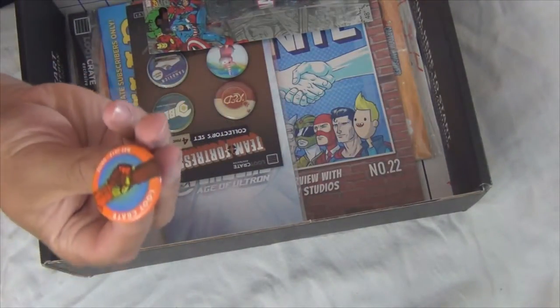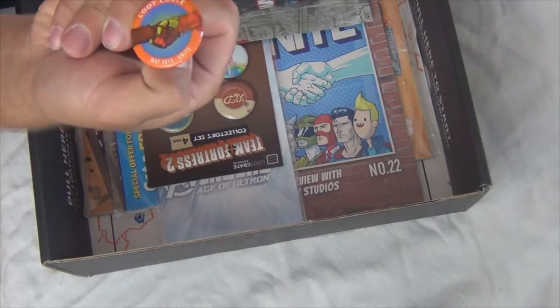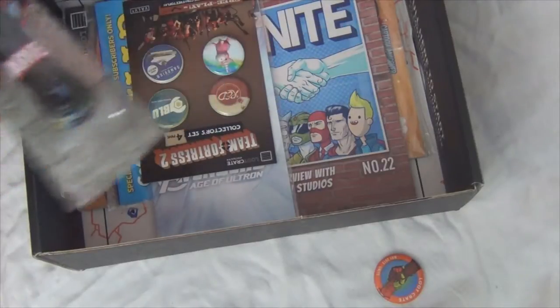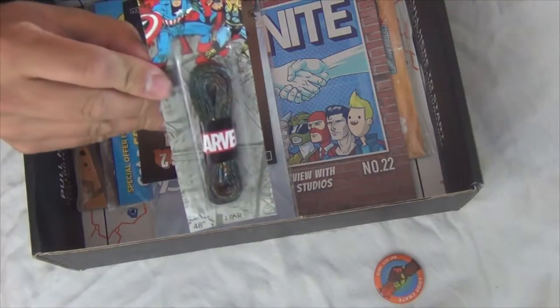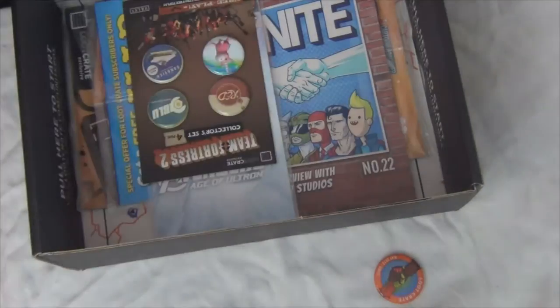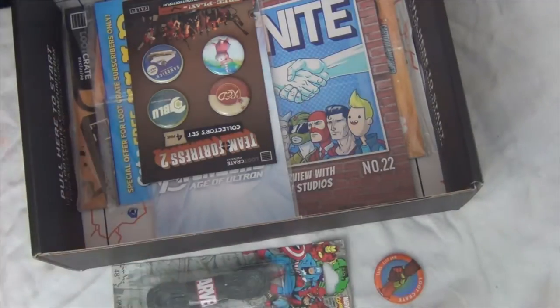And our button, as always — Loot Crate, May 2015, Unity. Nice. I'll keep it right there so you guys can still see it throughout this entire thing. And here we have Marvel shoelaces. Interesting — I don't think I've ever seen Marvel shoelaces. Of course I haven't, it's a Loot Crate exclusive. This crate has a bunch of random stuff that you can't find anywhere else — that's really quite fun.